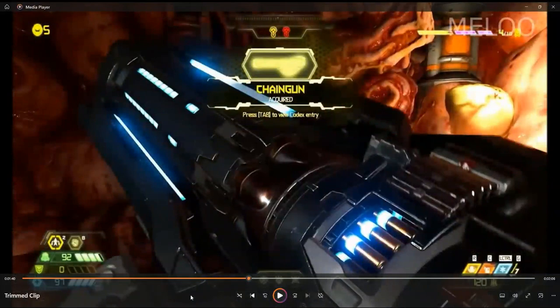This weapon is a chain gun, which fires at a high rate. It has two modifications: a turret mode, which allows you to improve your damage but is stationary, and an energy shield, which can protect you from damage.